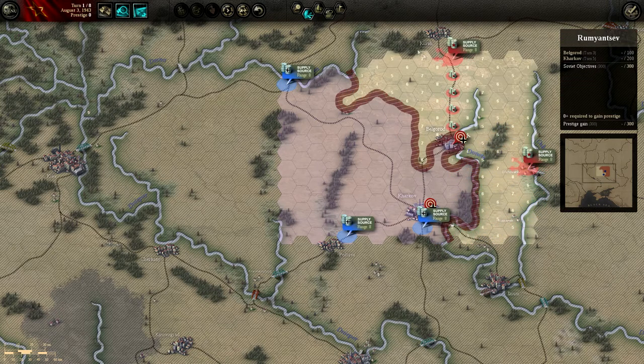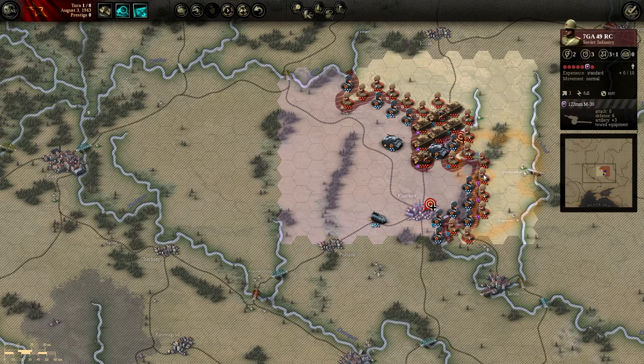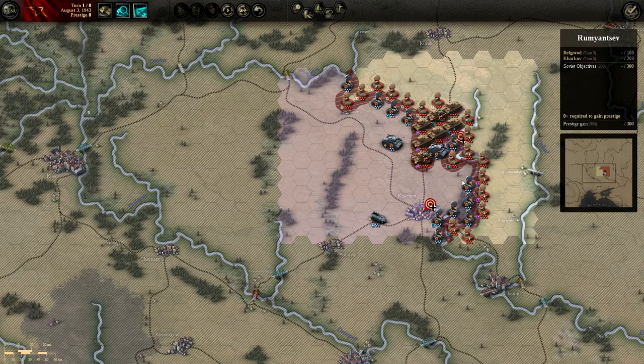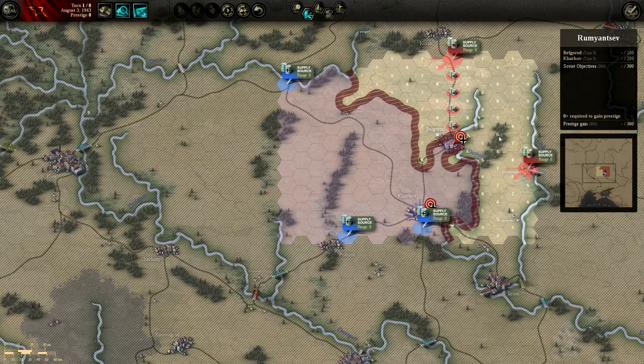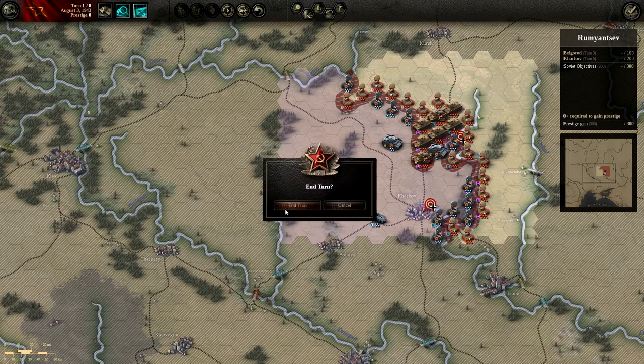On the south side, we have one supply source so we really don't want to attack across the river — we'd suffer a penalty. If I move them across, he can come back across and then I'm scrambling to destroy one of his units before he gets to my supply source in the east. That looks good for a first turn — let's see what they do in response.